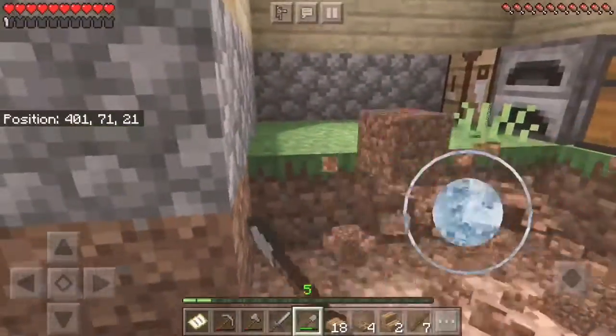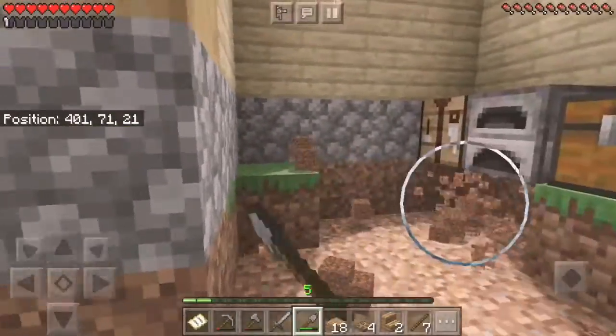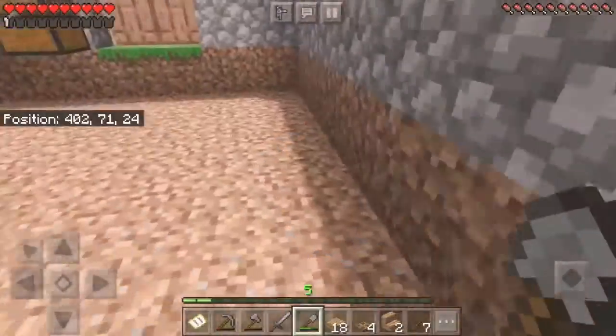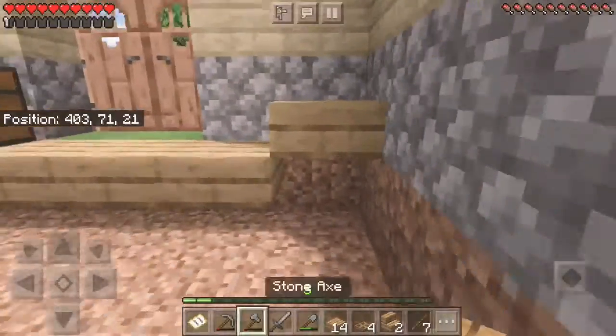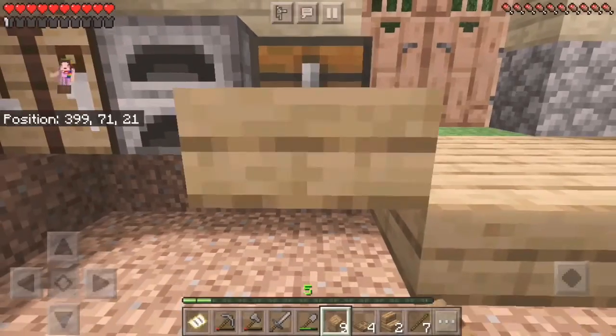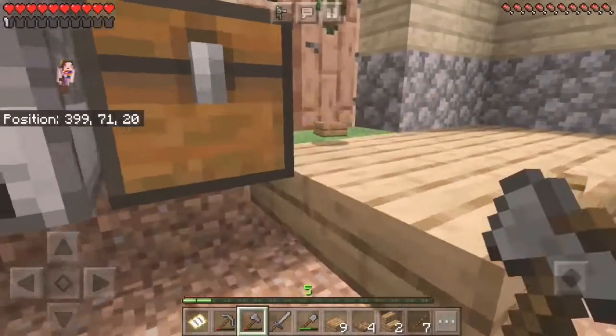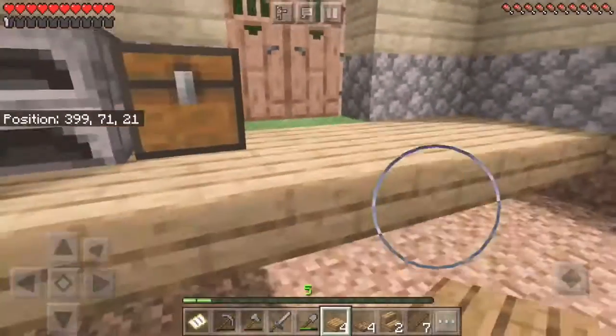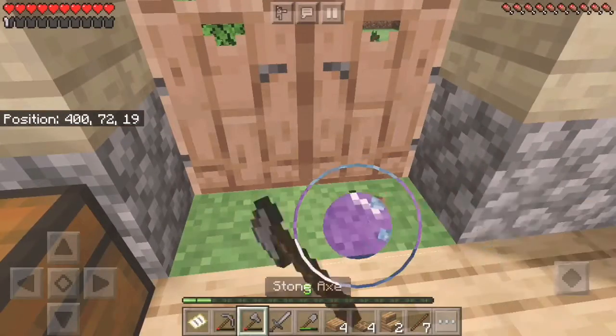I think this is actually one of the more satisfying time lapses of this part of the video — just seeing it kinda disappear. It looks pretty cool, I think. Also, the reason I'm using slabs for the floor is because it doubles the amount of wood, and I'm probably not gonna be building a basement so I think it just kinda works.